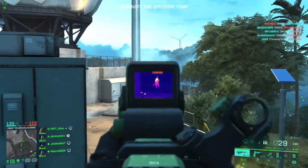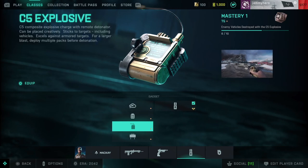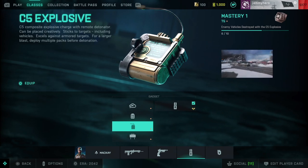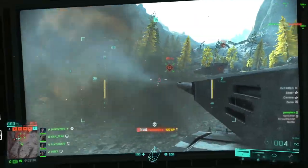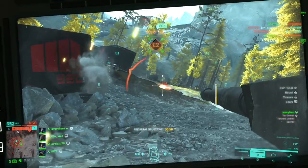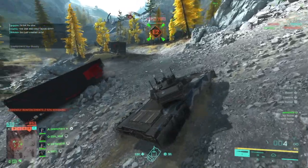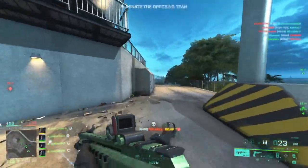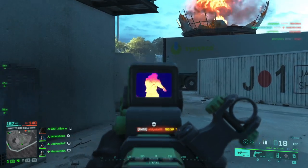Finishing off the gadget section we have the throwables. One of the most effective that I personally don't use but you probably should is C5. C5 is one of the most effective gadgets in all of 2042 and with McKay it becomes even more lethal. Not only can you use your grapple hook to grapple above enemies and throw C5 onto them — and it's no longer countered by Irish's APS, so all enemies are susceptible to it — it's also a tank's worst nightmare. If you find a tank camping on a hill, you can grapple onto them, plant C5, run away, set it off and kill them with little risk to yourself. Just watch out for roadkills if the tank is moving. Use C5 — it is incredibly effective against infantry and vehicles alike, especially in breakthrough and at choke points in conquest.